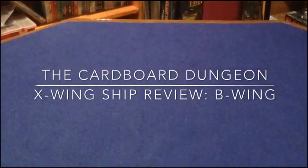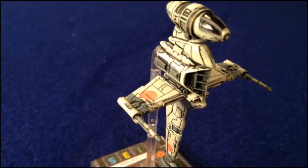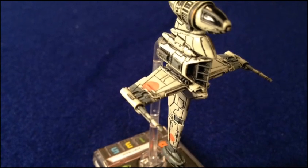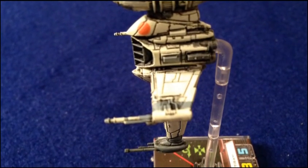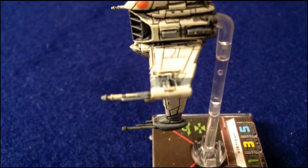The B-wing is the Rebel Alliance's heavy assault fighter, meant to replace their Y-wing, which was their older heavy ordnance platform. B-wings — I've always liked the look of these things. I think we saw them in action in Return of the Jedi in the big space battle above Endor's moon.